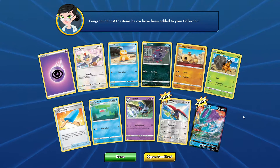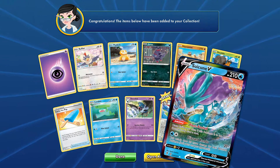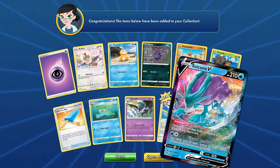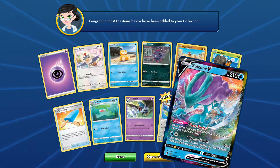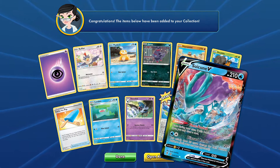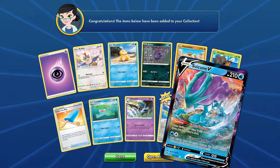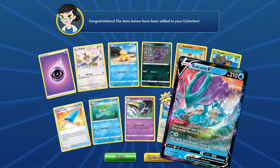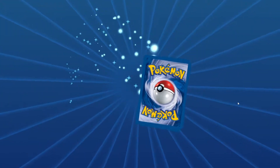Suicune V! Fleet-footed: once during your turn, if this Pokémon is in the active spot, you may draw a card. That's a really, really good ability. And Blizzard Rondo: this attack does 20 more damage for each bench Pokémon. I could see this being used competitively quite a lot — simply for Fleet-footed and Blizzard Rondo as a secondary V card to have in your deck. I see that being used quite often. For two energy, roughly 120 damage — that Fleet-footed really opens it up for popular use.